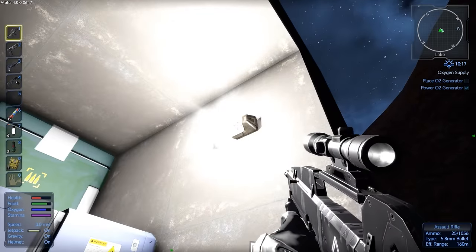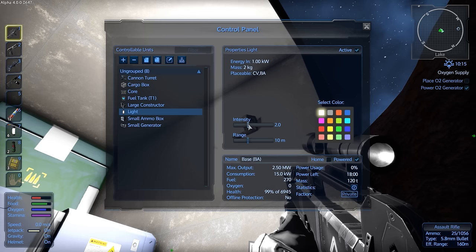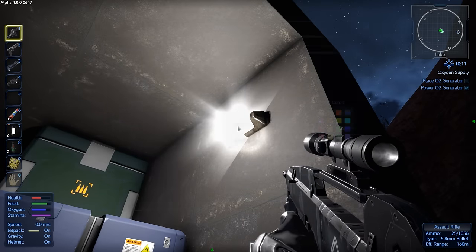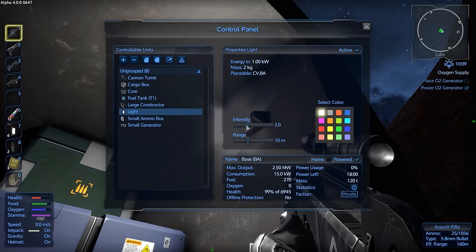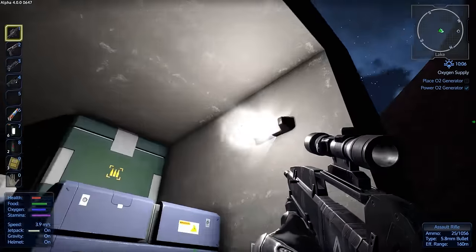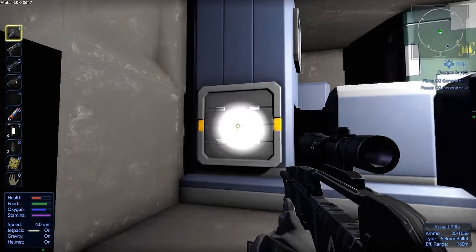You can deal with the lights by pressing P to change their intensity and range. I don't normally mess with that, but let's see — it goes from two to one intensity. Range doesn't really do much. You could change it to a softer light, but one of them actually looks a lot brighter. I'm going to leave it the way it is — it seems to be working okay.